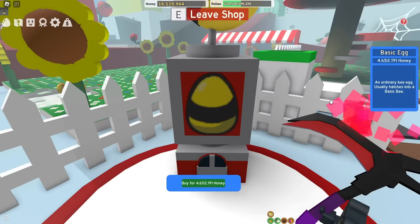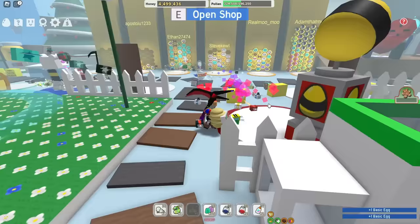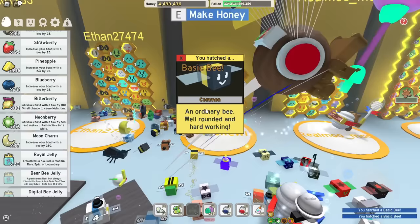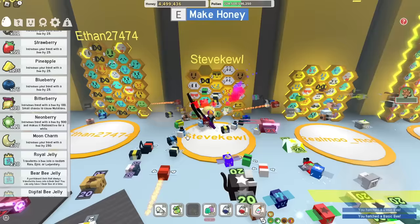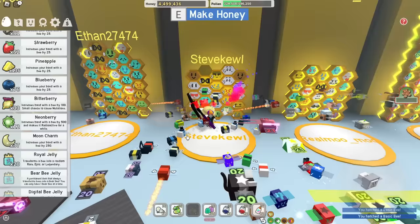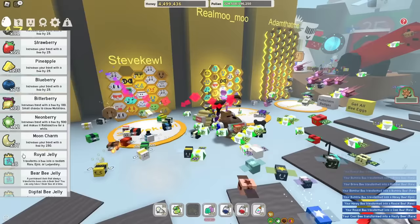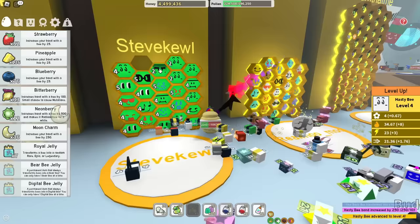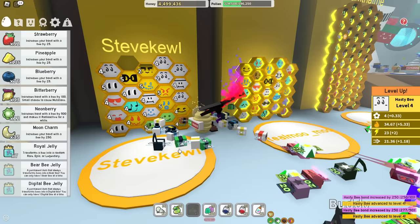I did a few honey storms again, and I have 60 million honey. How many more basic eggs can I buy? One and two — I think this should bring me to 25 bees. Oh, just kidding, this only brings me to 24 bees. How sad. All this honey is only from honey storms — trust me bro. Honey storms and the dark scythe, that's the whole point of this video. Another hasty — literally the top of my hive is only hasty bees. That is so funny and so cursed.